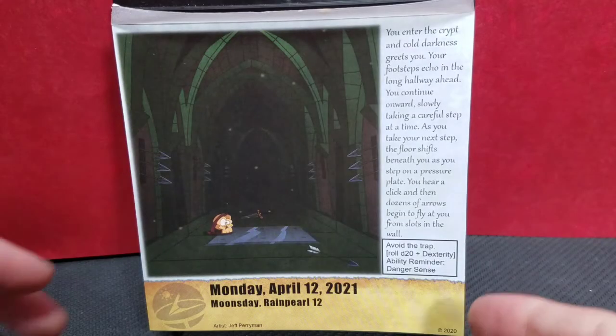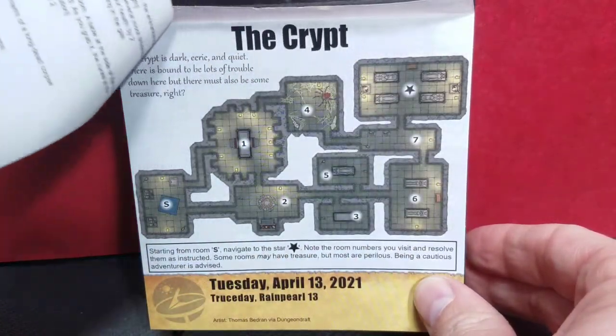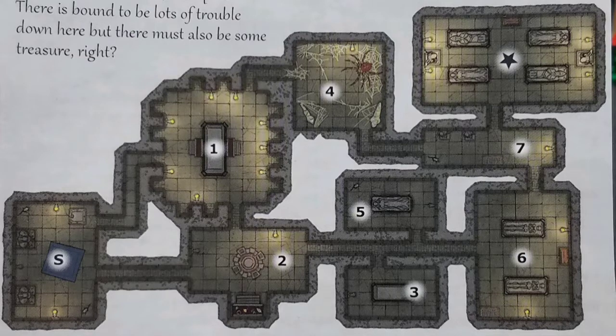So we made it to Tuesday. We don't have very much health left. Let's see what happens today. Now that we're inside of the crypt, it is dark, eerie, and quiet. There's bound to be lots of trouble down here, but there must also be some treasure. Just like the rest of the map days, we're going to start in the room with the S and try to make our way to the room with the star. We'll read each of the rooms individually as we get there and determine the path we take. Let's jump right to the recap.